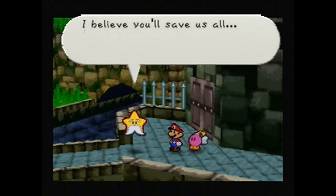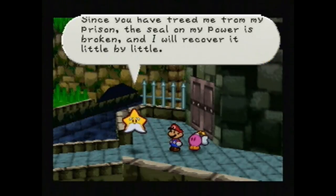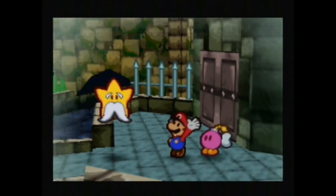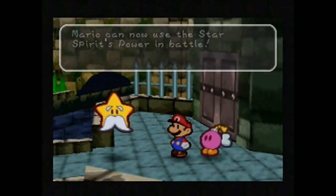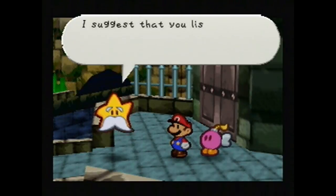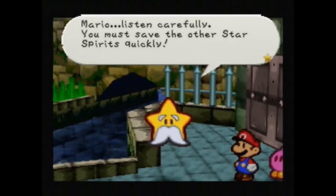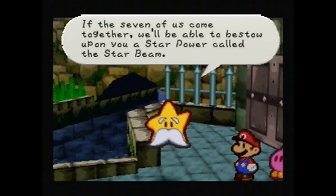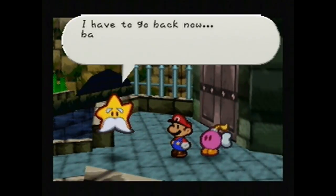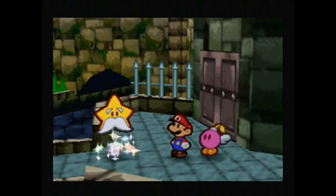Mario, I believe you'll save us all. From the bottom of my heart, I appreciate all you've done. Thank you. Since you have freed me from my prison, the seal on my power is broken and I will recover it little by little. As long as an ounce of power remains in me, I shall help you. Yay. Mario can now use the Star Spirit's power in battle. Using a Star Power requires Star Energy. Would you like to listen while I tell you? No, I know how it works. I'm sure you suggest I listen, but I know how it works. Mario, listen carefully. You must save the other Star Spirits quickly. If the seven of us come together, we'll be able to bestow upon you a Star Power called the Star Beam. The Star Beam is the only thing that can counteract the Star Rod that Bowser wields. I have to go back now, back to Star Haven. I must leave immediately, but I'll always be watching you. Save us all, Mario. Will do. Bye, Mustache Man.